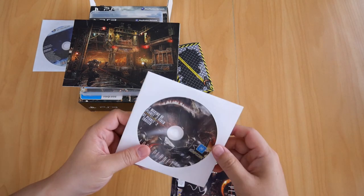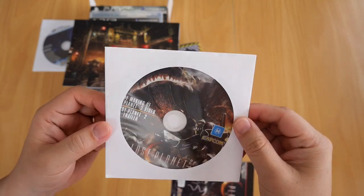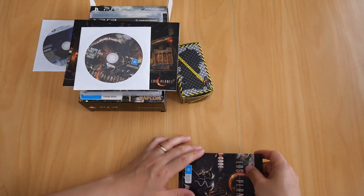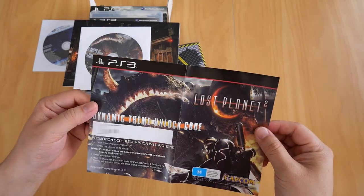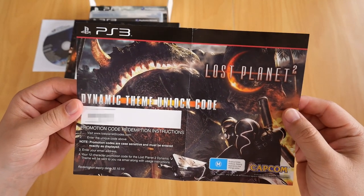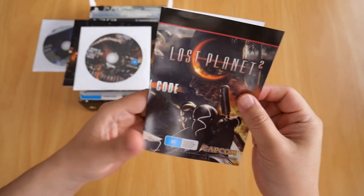You also get the making-of Lost Planet 2 video and the trailer on a CD. I've never seen this before, but there it is. Finally, you get a PS3 dynamic theme unlock code for Lost Planet 2. I've already unlocked this so I'm going to blur it, but the redemption expiry date was 30/10/10.